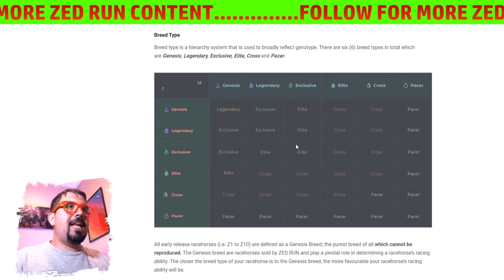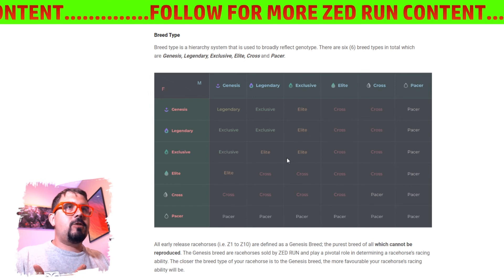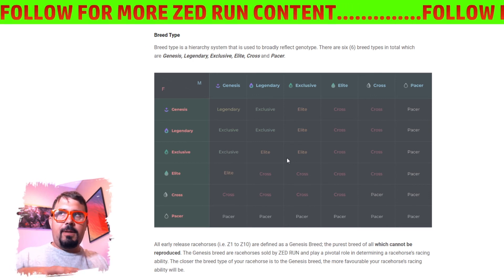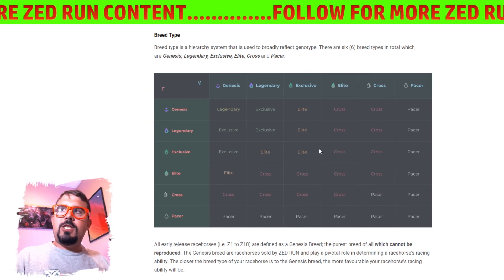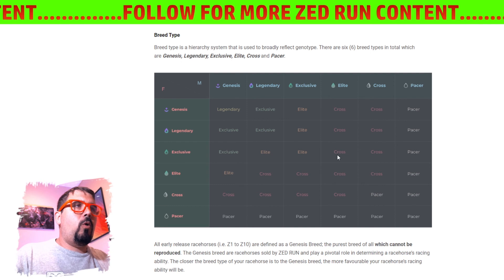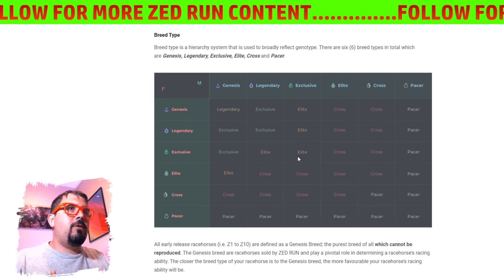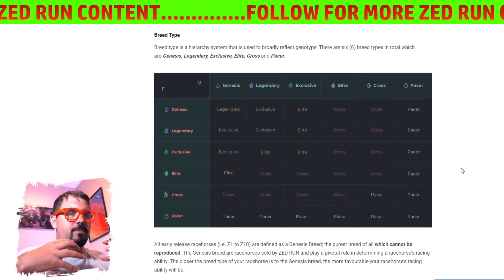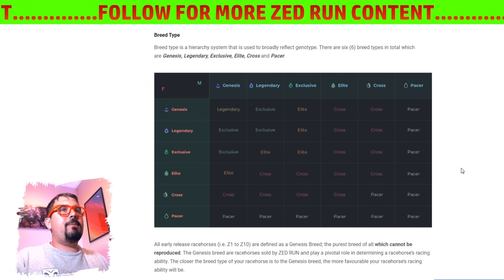Genesis generation is going to be very key moving forward. At the Exclusive and Elite levels, females have a very important role because they're the only ones able to hold that level. If you get a male Exclusive horse, he cannot hold that level — he needs a female at that level to hold the generation. And while you might assume Genesis horses are absolutely the best, what we're seeing currently is that some of the best races feature Exclusive and Elite style horses. The complexity of breeding across these different generations is one of the many rabbit holes that makes Zed Run very, very interesting.